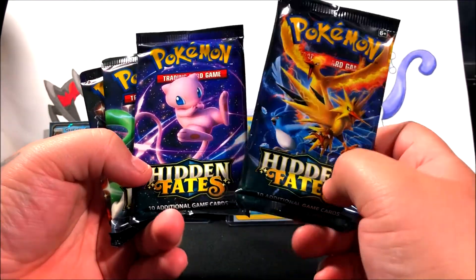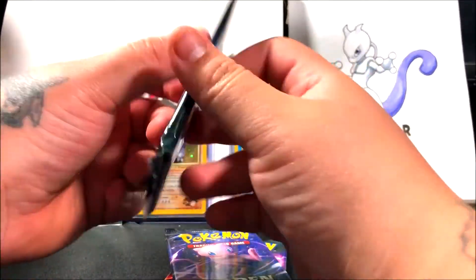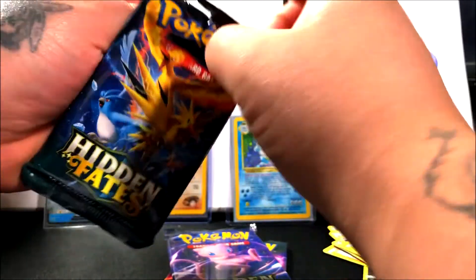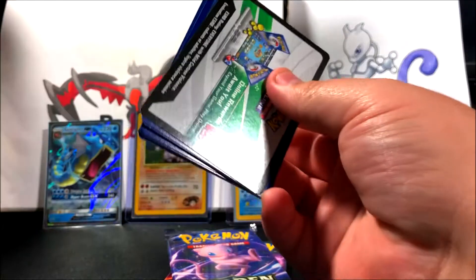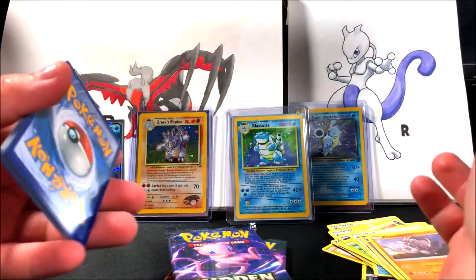We got four packs in the tin — we got the legendary trio, we got Mew, Mewtwo, and then Shiny Charizard. Obviously the cards we're going for are the shiny cards as well as that Charizard that everybody wants. Wish me luck and hopefully we get something good in this tin.